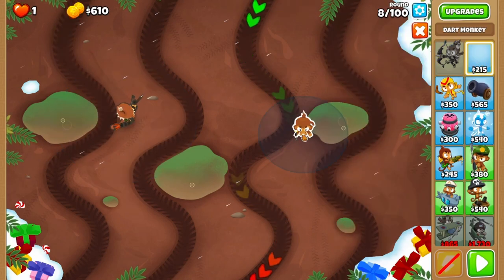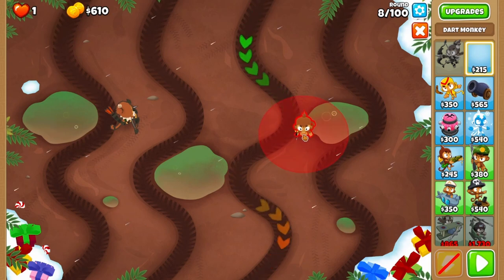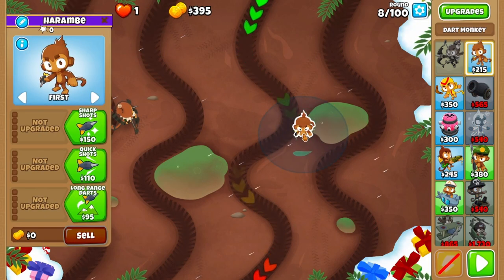Here's the tricky bit. You're going to place the dart as tight to the top of this gap as possible. It might take a few tries to get it lined up properly, but when you know, it's quite easy. Set it to last.